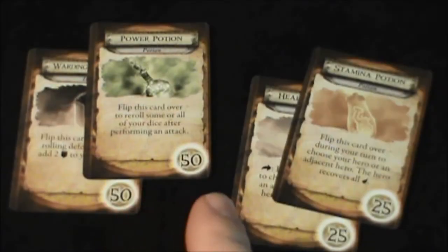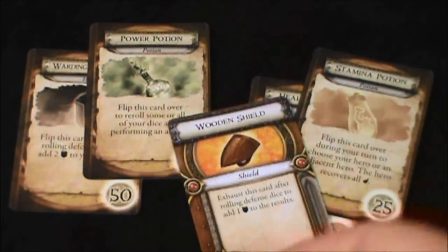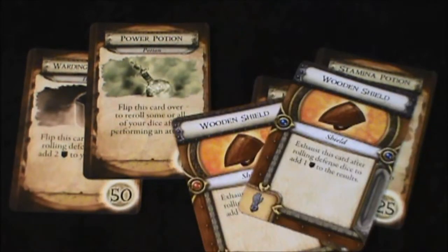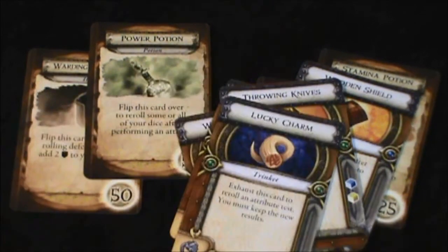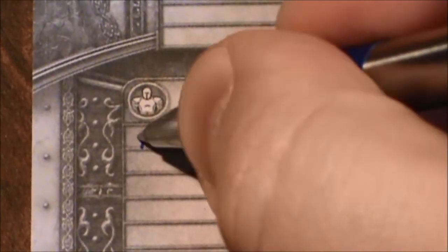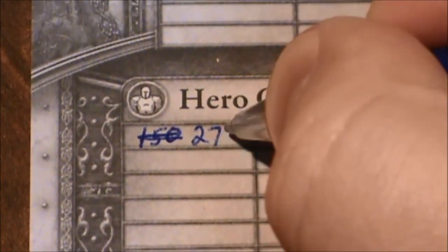We've got 150, that's going to be plus 25, so 175, 200, 225, 250, 275 gold. So let's just scratch through this 150 and we'll put 275 gold.